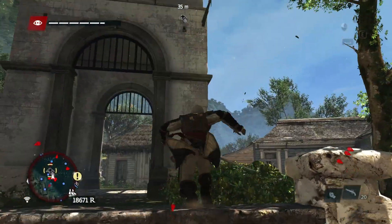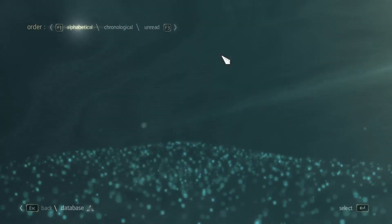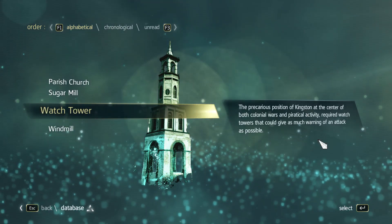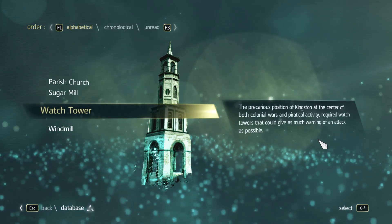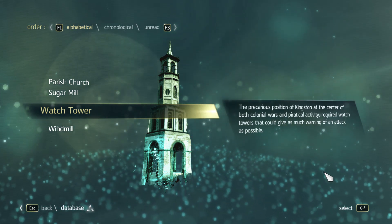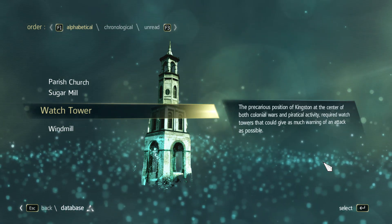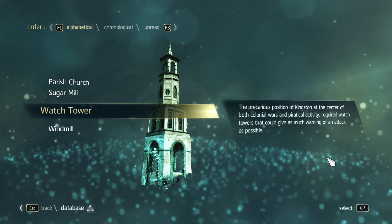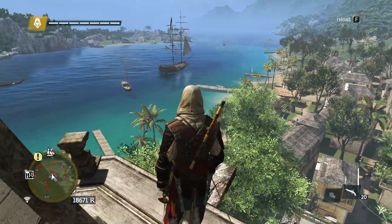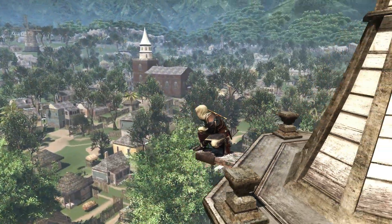While we run for our lives from the guards, we get another database entry on the tower we're about to climb — it is the watchtower. The precarious position of Kingston at the center of colonial wars and piratical activity required watchtowers that could give as much warning of an attack as possible. While still being pursued, we can climb the tower and sync with the viewpoint on top.